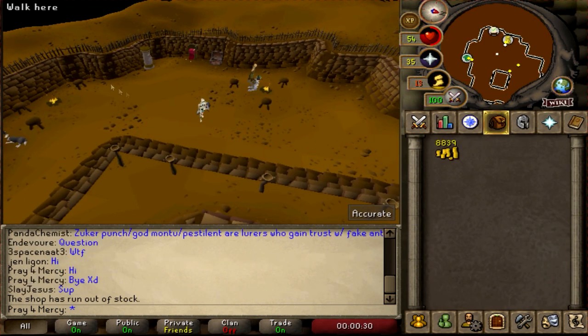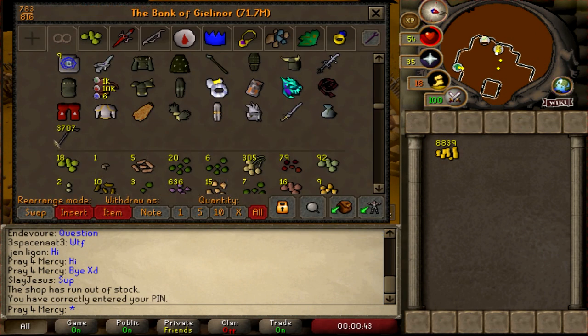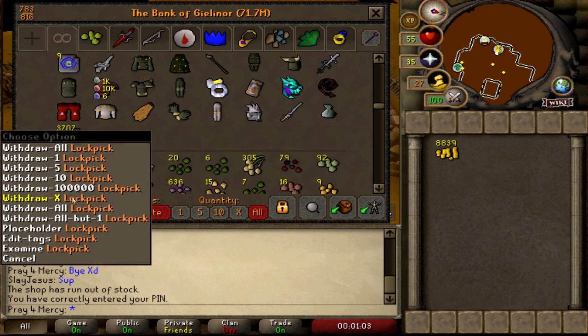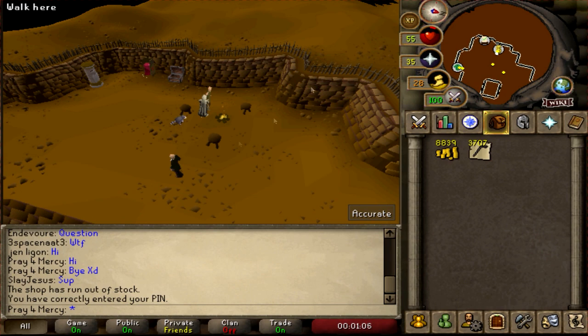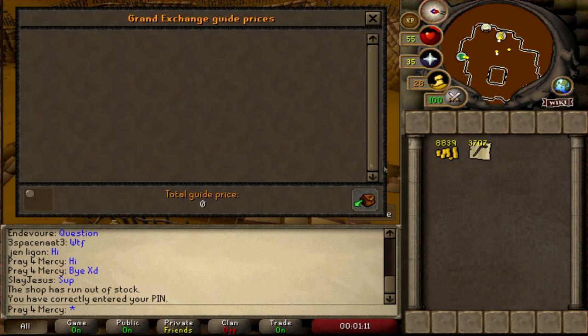So what did I end up getting for that one solid hour? I ended up getting 3,707 lockpicks, and it only cost me around 91K essentially. I ended up with 3,707 lockpicks — so what is the true value of that?